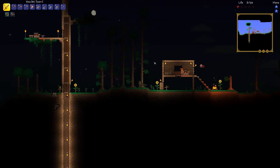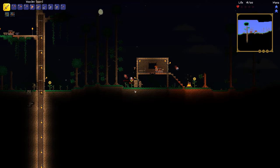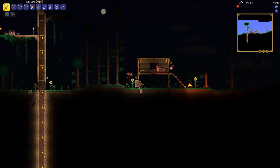Oh dang it, speaking of dying again — let's just hide in here. Our little hidey house. Open the door for a second — whack, close, whack, whack. Come on, fend him off. There we go. 16 health, man. Expert mode really is tough.